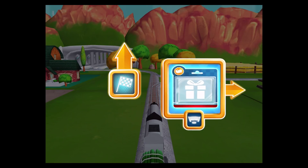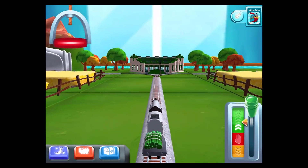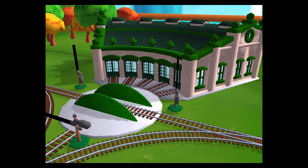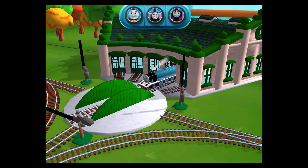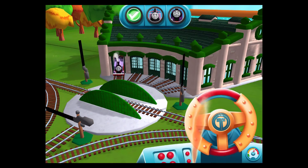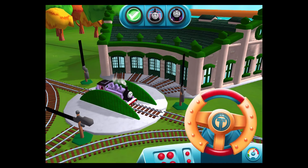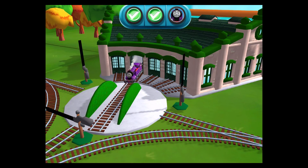Right leads to Tidmouth Sheds. Next stop, Tidmouth Sheds. We need to send the other engines on their way. Use the wheels to spin the turntable. Well done! That's perfect.